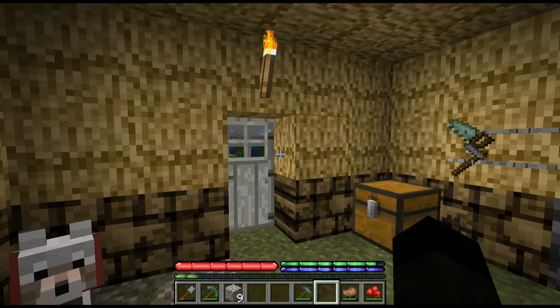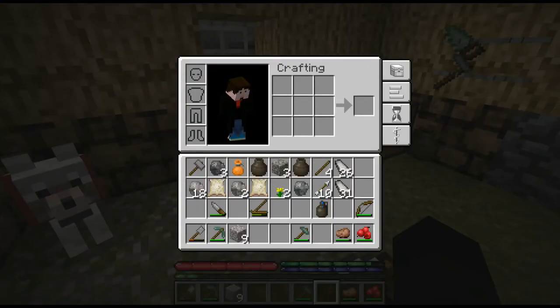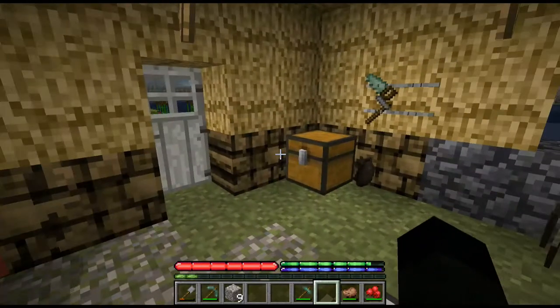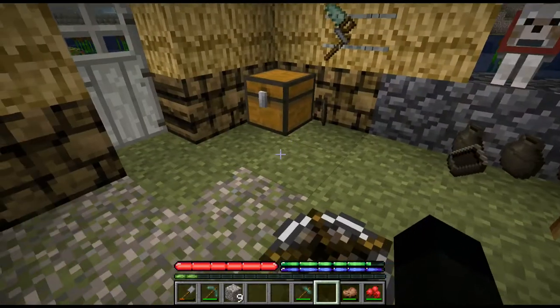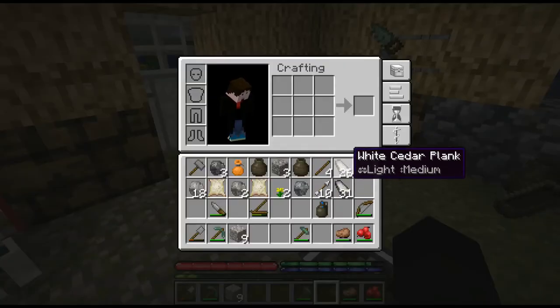We're going to have to probably go on a bit of a longer journey looking for something to make flux with. But there are a few things before we go on a longer journey that we really do need to do. The first thing we need to make is some barrels.